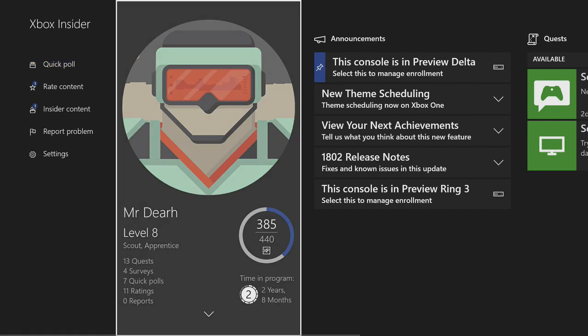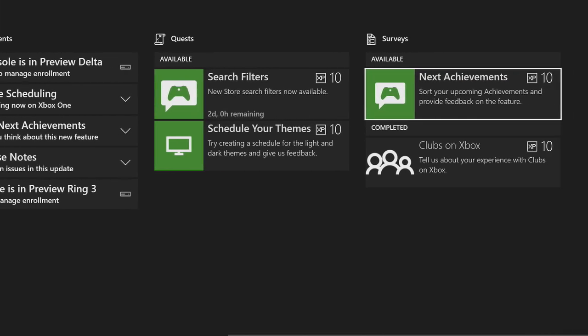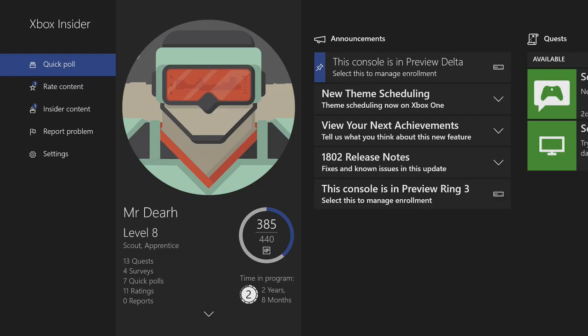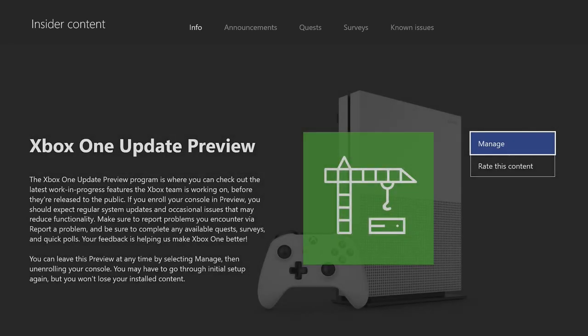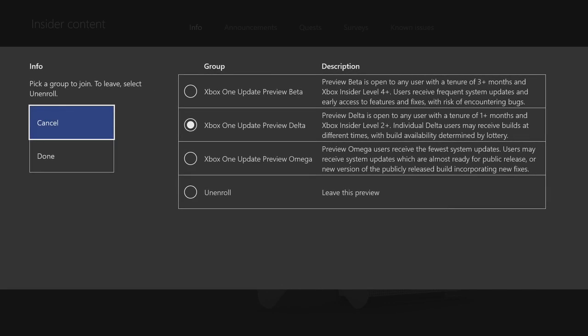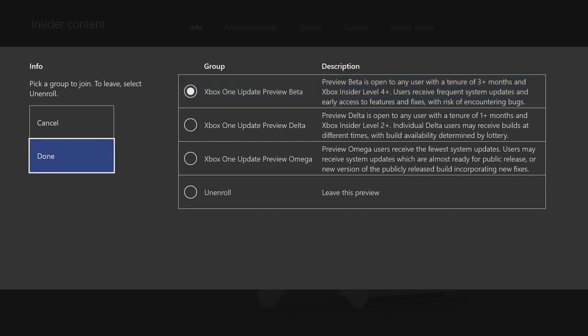If you go over to quests, it is going to show you a couple of things you need to do to level up. On surveys you can take surveys to level up your account as well. Once you reach a high enough level to change groups, head over to announcements, click on manage, and it is going to be right there — you can change whenever you want and click done.